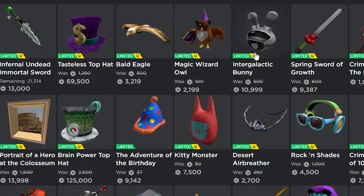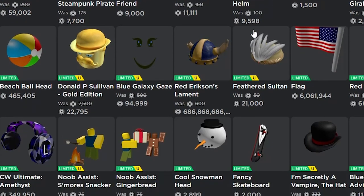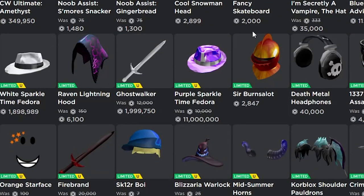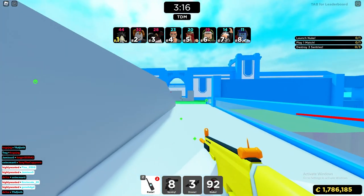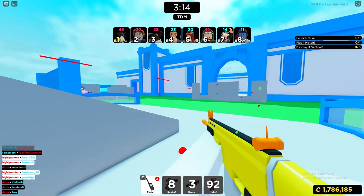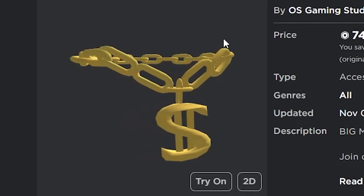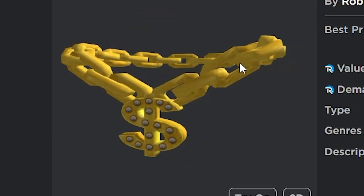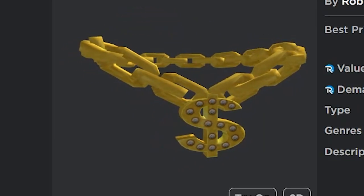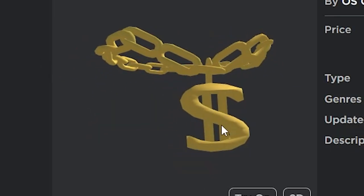But honestly, if you guys have a dream limited item, chances are you can probably find a UGC version of the same item. No matter what it is, you can probably find it somewhere — even the most random of items. This one is pretty crazy as well, it looks almost the exact same, just like an updated version of the Bling Money Money Necklace, with the exact same chain around it and the same logo on the front.